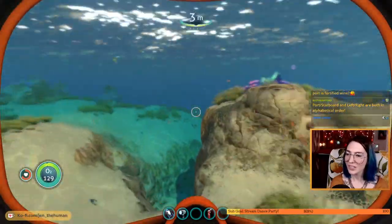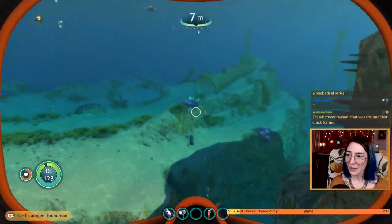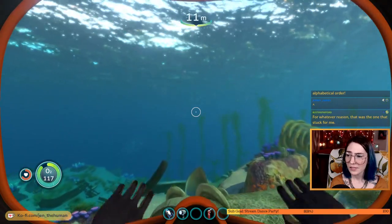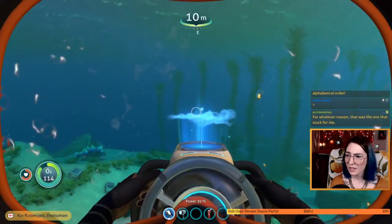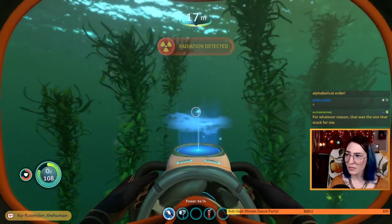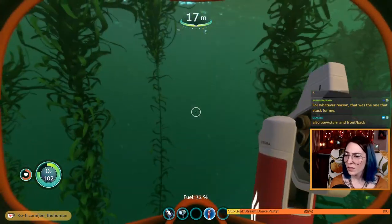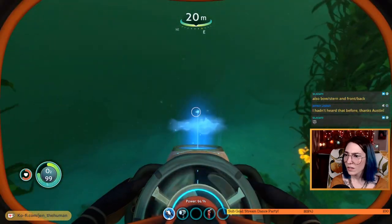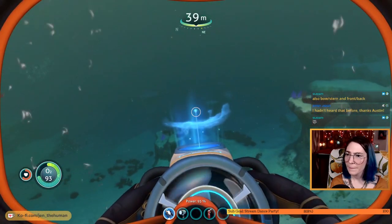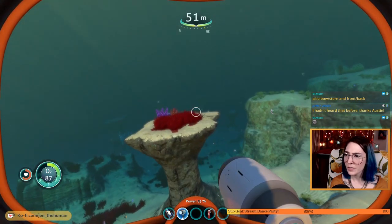I was going to ditch this fire extinguisher and I forgot. Well, it's coming with us now. How do you decide when you want to use this thing and when you don't? Because this isn't like a super long distance mission, and I want to conserve the power.